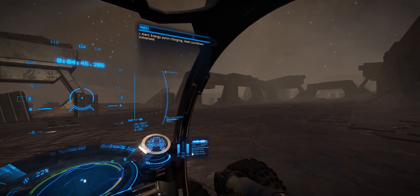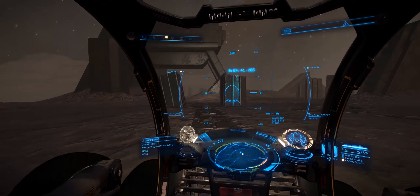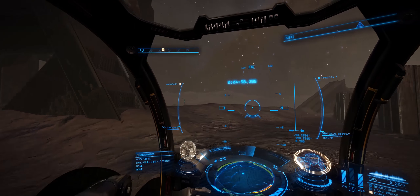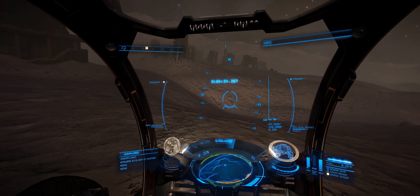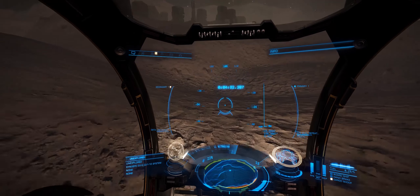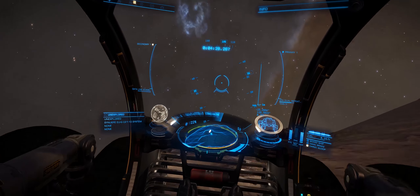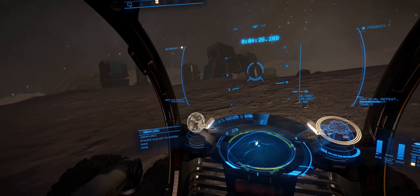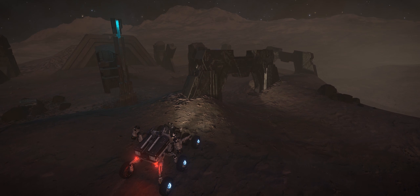You will have noticed that as I approached those particular pillars, they emerged out of the ground, which means it's a case of driving around trying to find these things. I thought I saw something blue glowing in the distance, so I decided to approach that. This one looked like one of those relics from a distance, or maybe one of the destructible panels. I was hoping something else would turn up as I got closer, and in fact something else did turn up — but it wasn't what I was expecting.